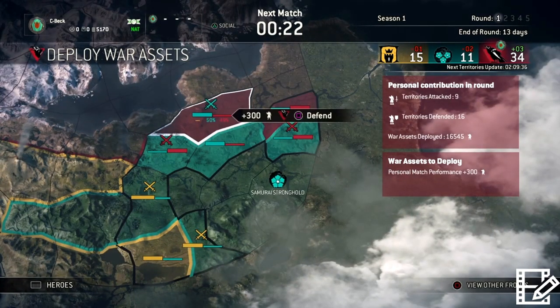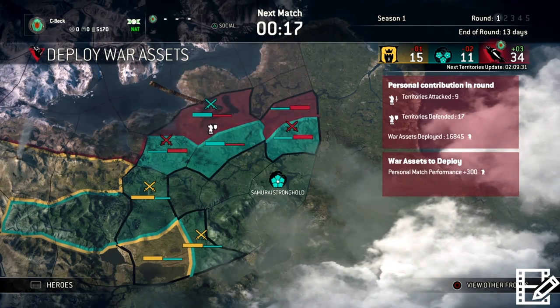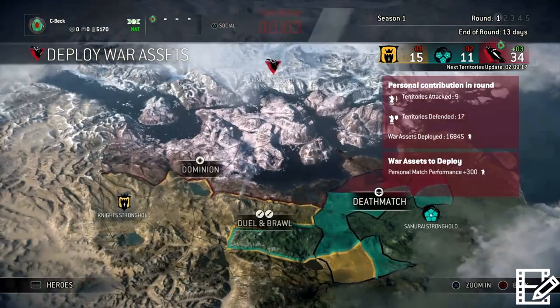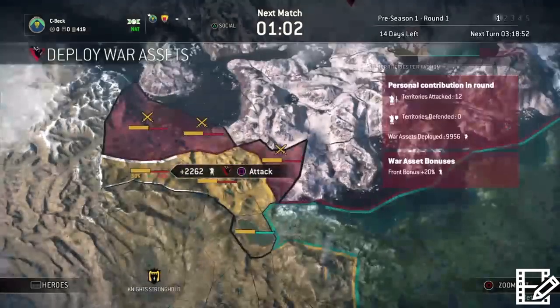We're a little low right there, so I'm gonna go ahead and drop right there. You do not have to drop your assets in the game mode that you played. You can only drop assets wherever your faction is fighting - doesn't matter which game mode, doesn't matter who you're fighting against, doesn't matter what character you used, whether it's in your faction or not. You are good to go.